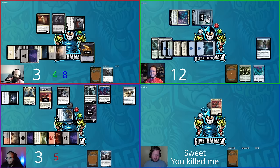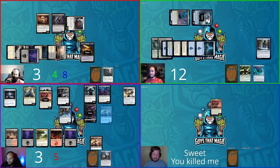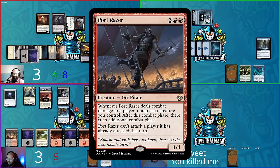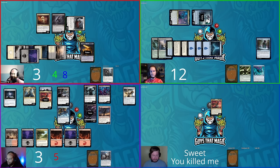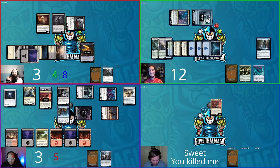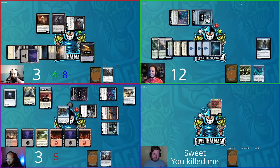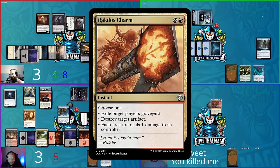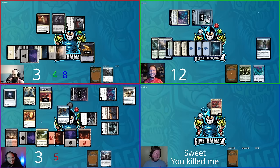Shane sacrifices the encore tokens at end step. Steven untaps, Herald's Horn reveals a pirate — into hand. Steven goes to combat and brings back Port Razor with Admiral Brass — whenever Port Razor deals combat damage to a player, untap all creatures and get an additional combat phase. Steven swings three creatures at Shane for nine total. Then taps black and red to cast Rakdos Charm — each creature deals one damage to its controller. Everyone takes lethal. Pirates win.